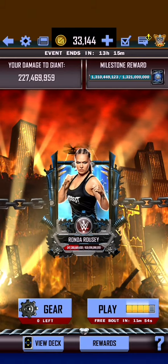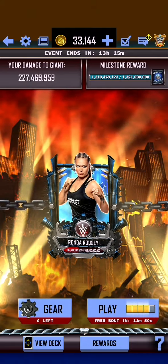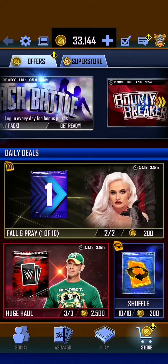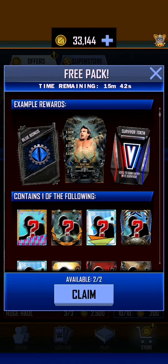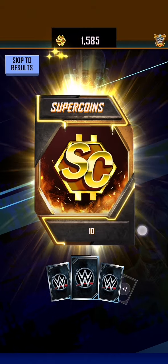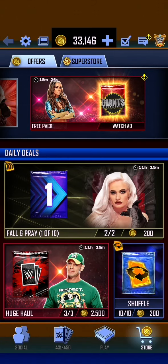Let us go and get the Alea. We only need 11 million left and we've got four bouts to do so. Just very quickly, let's go into the store - do we have a free pack? We do, so let's claim one of those, because that gives you two little free gears, which you never know might be useful.